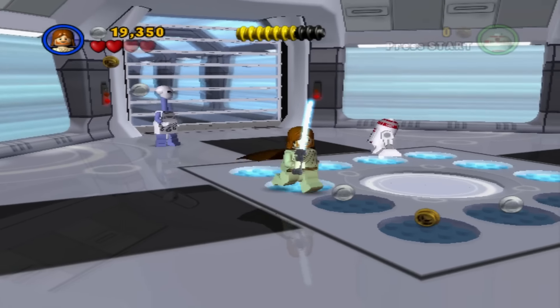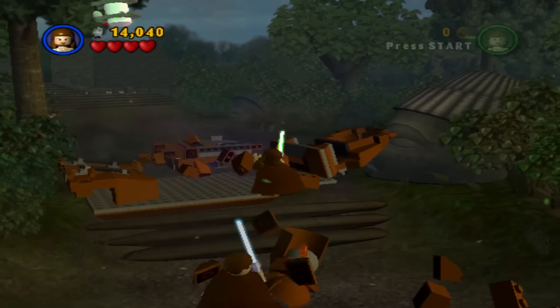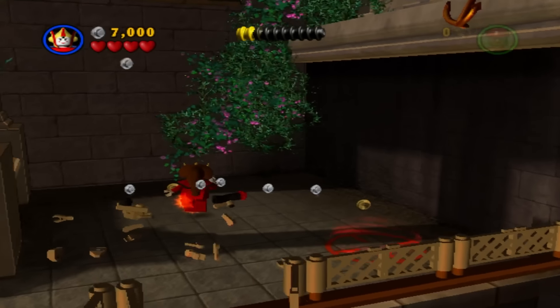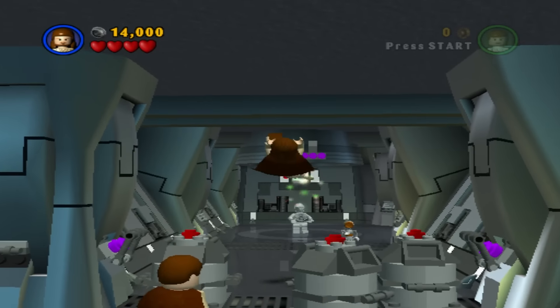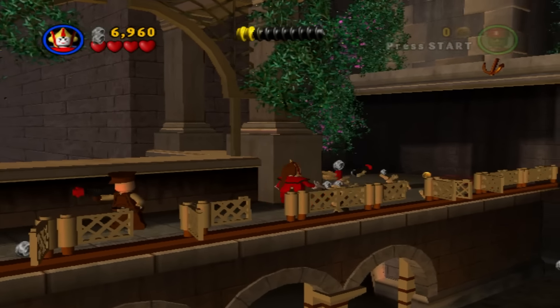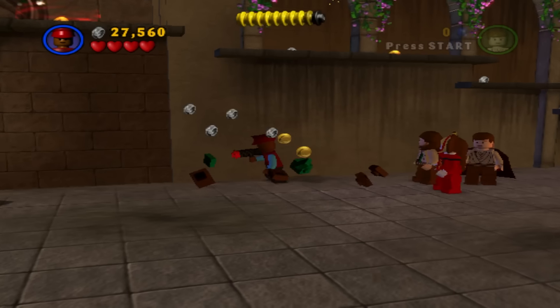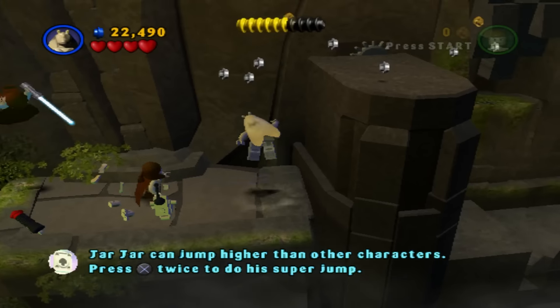Almost every level in the first episode is good. It basically acts like an introduction to the mechanics and all the different abilities a character may have. You have Jedis that can use the force, jump high, and fight with lightsabers. Blaster characters can shoot enemies from afar and use grapples. And loads of other characters that can do all different things, like small character doors, droid panels, or jumping high.